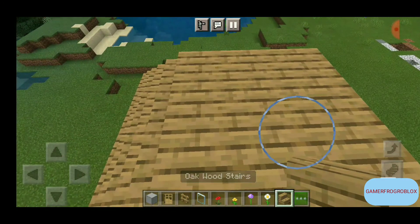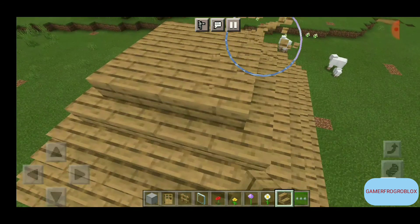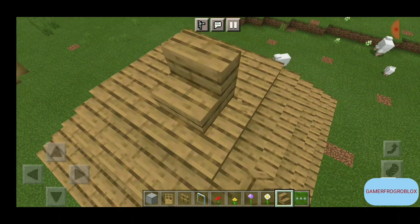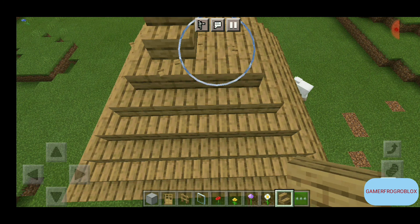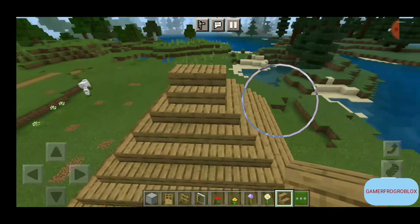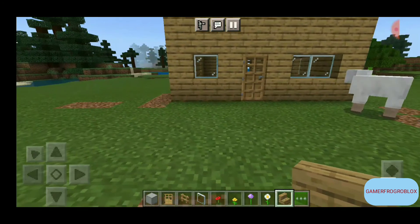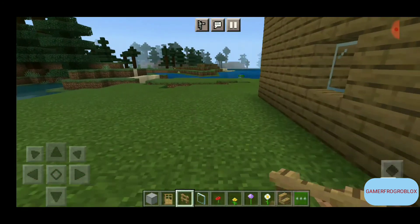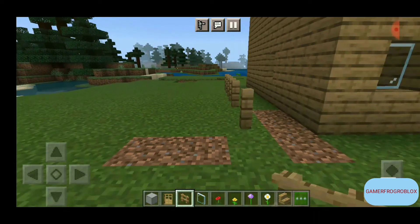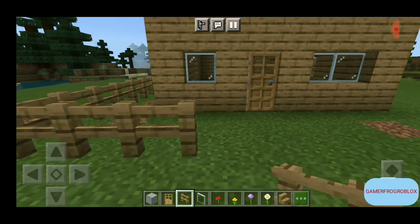I almost forgot the last part of the roof finishing — it's supposed to go like this. Then build a fence border around the roof, one block away, so you can place flowers and decorations on top. Now let's put those down.